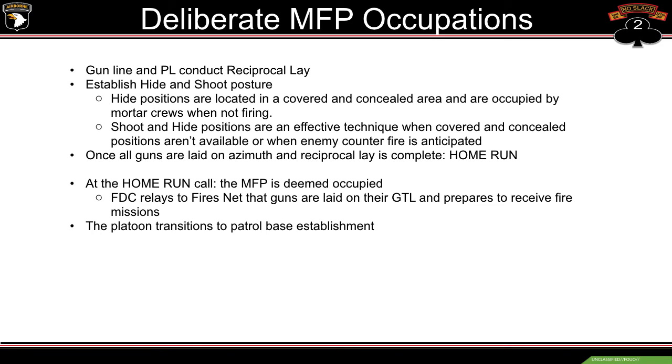The gun line and the PL conduct reciprocal lay — in layman's terms, we're getting the guns up and refined onto our gun-target line. As soon as reciprocal lay is completed, aiming poles will go out to 38 and 22 as primary and alternate, 07 if needed as a contingency, and emergency being having the 2 gun squad leader index his sight where he can get a clear sight of his poles relative to the terrain.